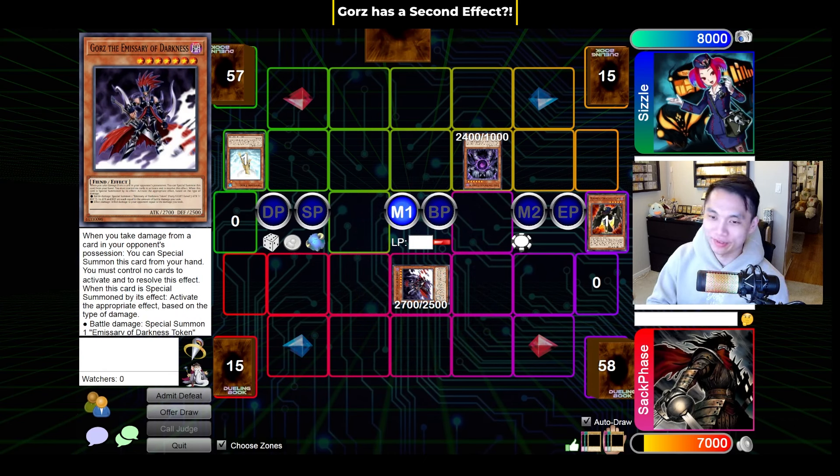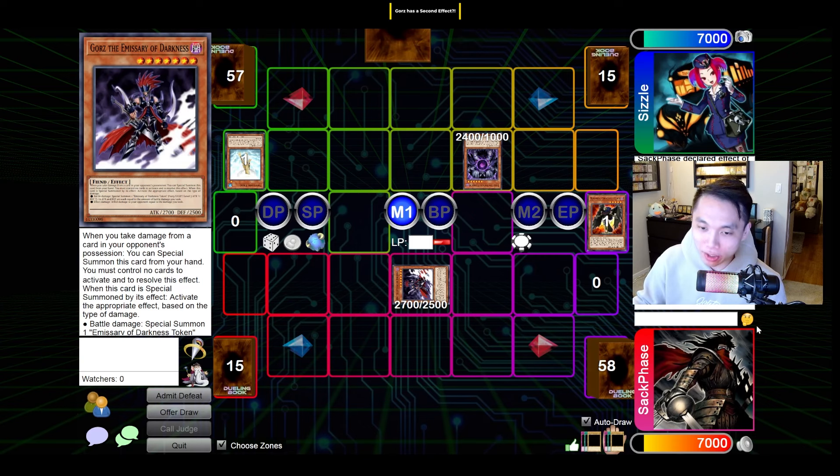A lot of people forget about it, and it's definitely game-breaking in some situations. You can literally straight up win from the effect damage, or just drop Gorz early and save yourself a bunch of damage too. Just definitely something to watch out for, especially against Caius, since Caius banishes your monster and you no longer have any cards on the field after.